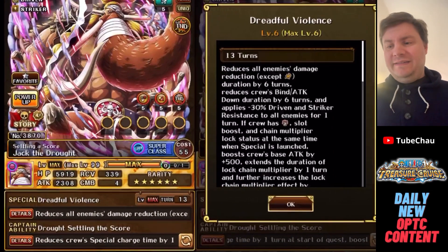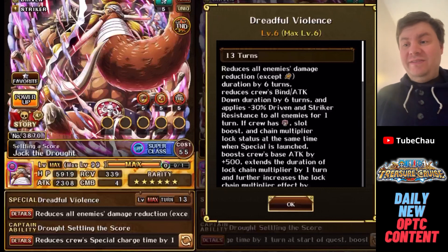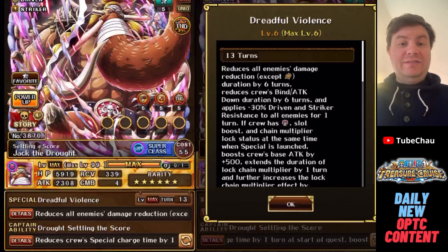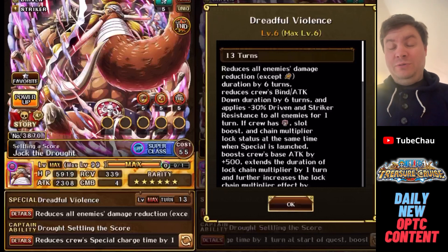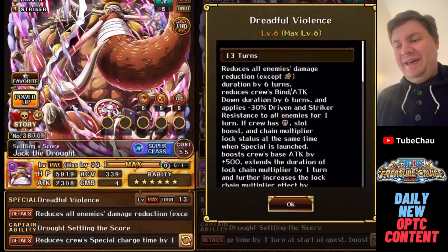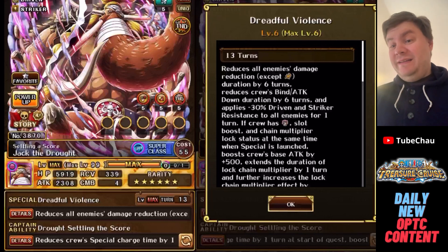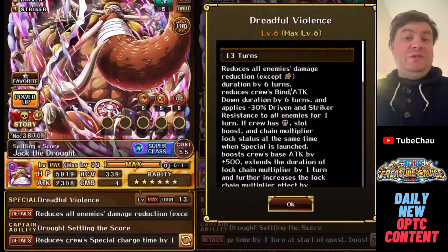Jack is a Driven Striker INT unit. He has a SuperTandem, which is pretty good, a SuperClass, which is pretty good, a Special, which is pretty good, and a Captain Ability, which is pretty bland but it's fine. They did a pretty good job with Jack — I can't imagine doing a better Jack unit, basically.